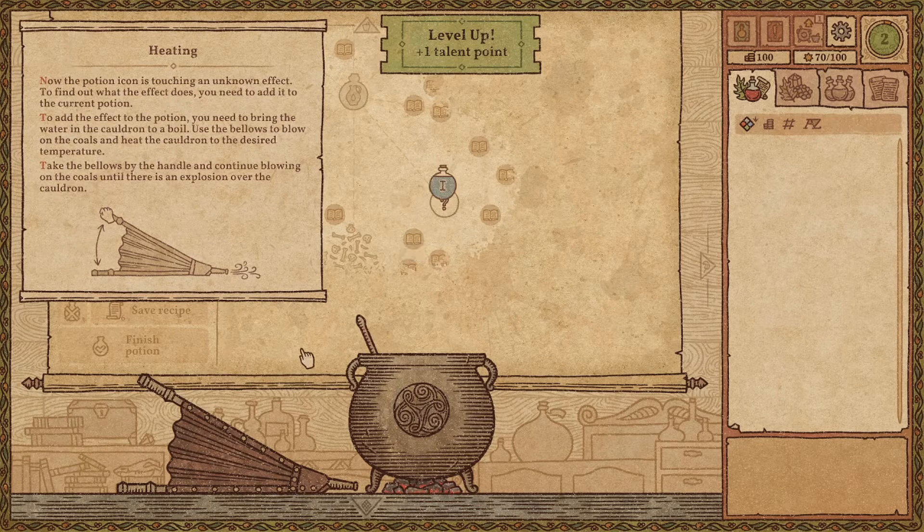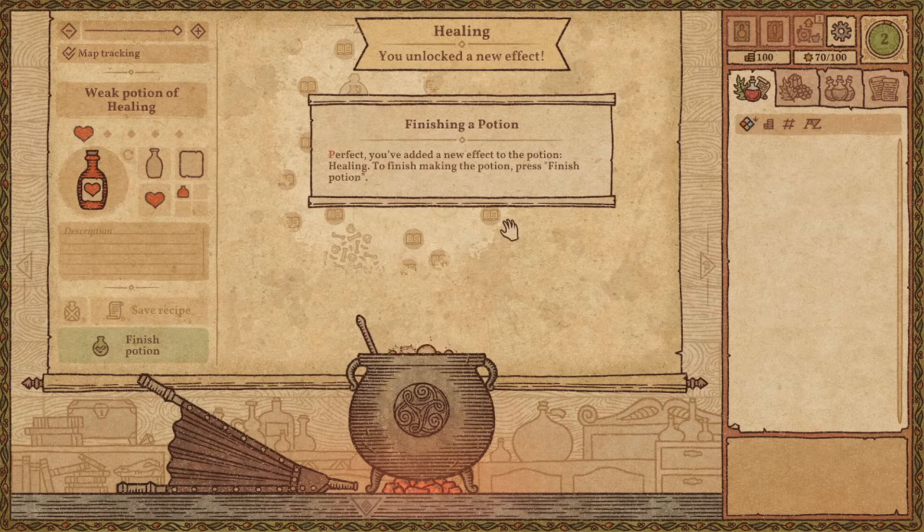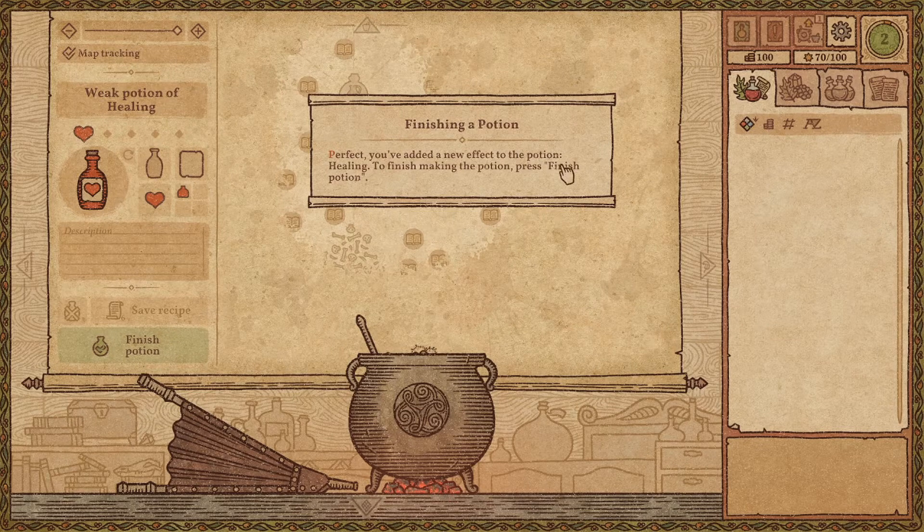We're going to have to use the heating to increase heat and brew the potion. Amazing — we have a finished potion, which is a healing potion. Quick healing potion. Perfect. We have a new effect added to the potion. Healing — to finish, make the potion.